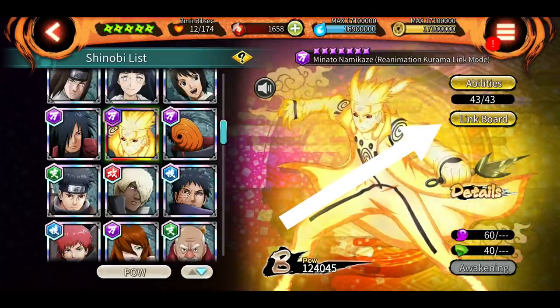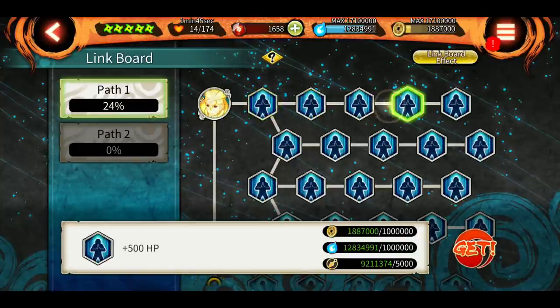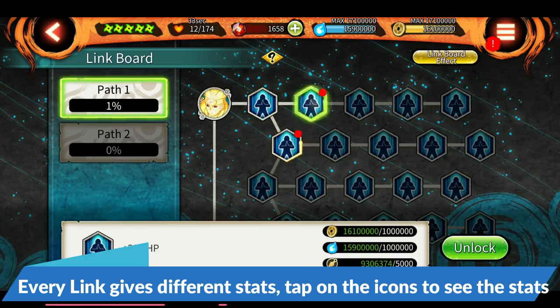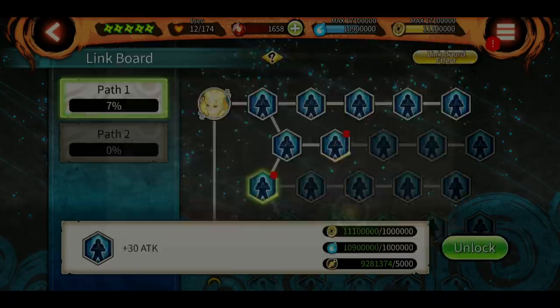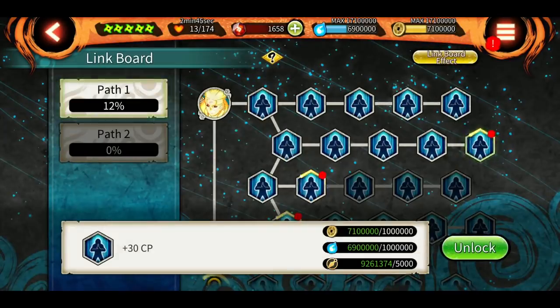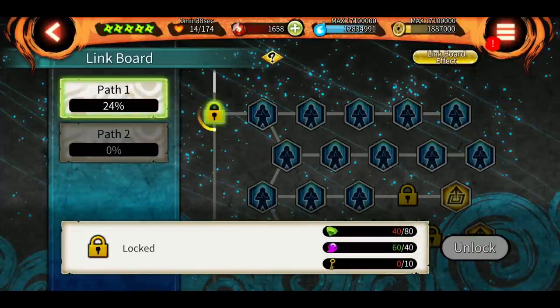After you awaken Minato to seven stars, you will see an option for the link board beneath the abilities button. The first board is unlocked by default — this comes under Path 1. We also have Path 2, but let's talk about Path 1 first. Tap on the icons to see what stats each gives, and unlock the ones you find necessary. If you have a lot of ability points, chakra, and ryo, unlock all of them like me.